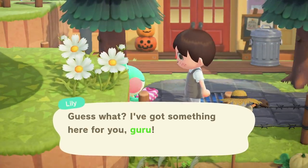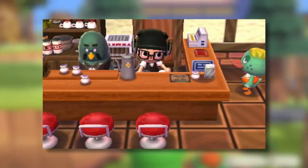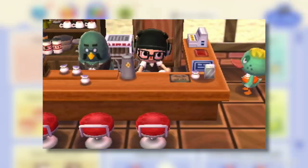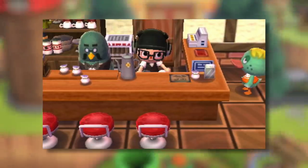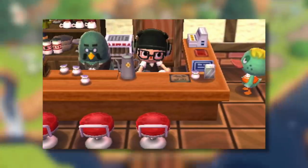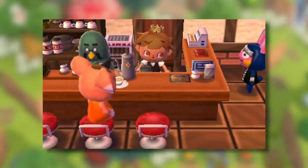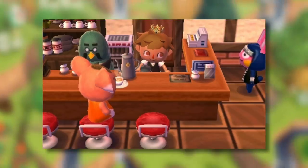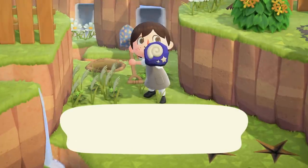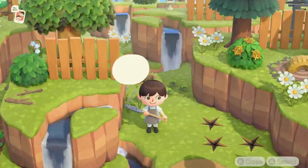For example, in Animal Crossing New Leaf, once you've got a good enough friendship with Brewster you could start to work at the Roost, which was one of the coolest features and one I can definitely see returning to New Horizons. You would work part-time at the Roost once per day, and on the job you could meet certain villagers who would have different orders. Your villagers would give you hints about what types of coffee they'd specifically like, and if you got all or most of the orders correctly you would get better prizes depending on how well you did.